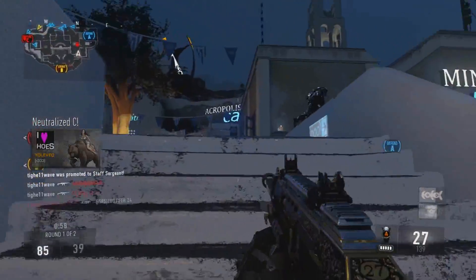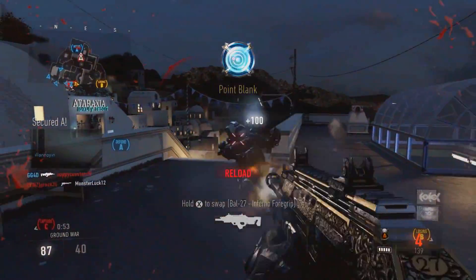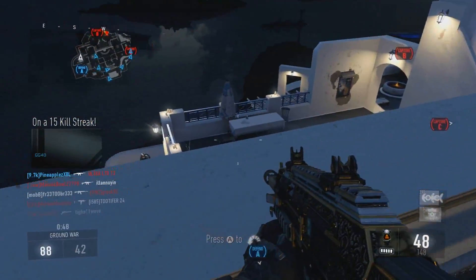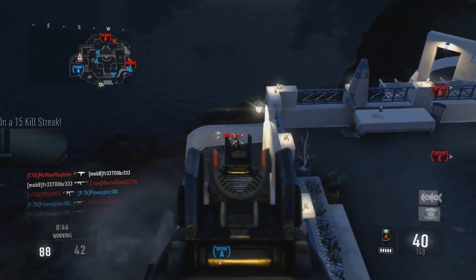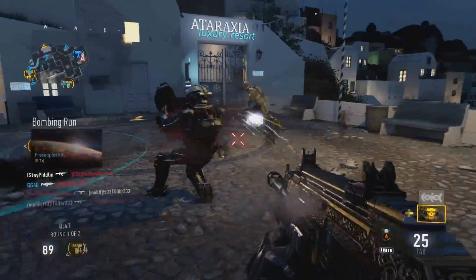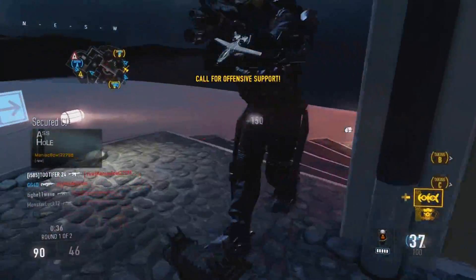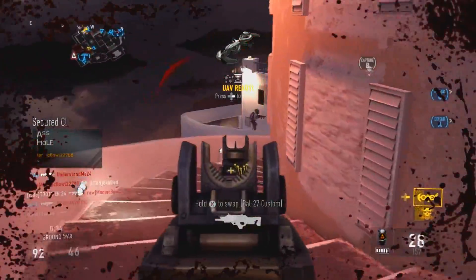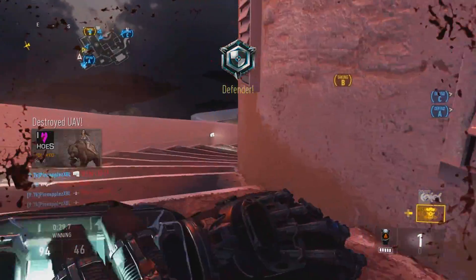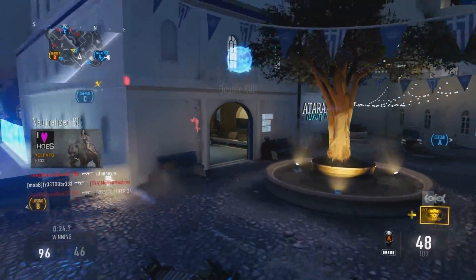Any map that is an assault rifle map is good for this gun. It's a fully automatic assault rifle. The maps it specializes on are probably Terrace, Retreat, Recovery, and even Comeback — though Comeback is sort of an SMG or assault rifle map. But this gun works at any range. You can see right there I just drop-shot three kids hip-firing, and it connects. The BAL-27 Obsidian Steed has a big clip with extended mags.